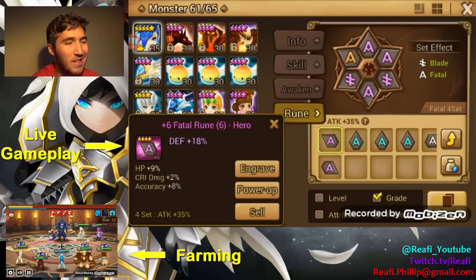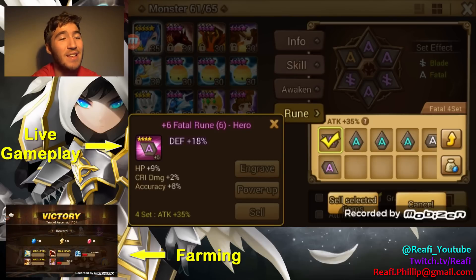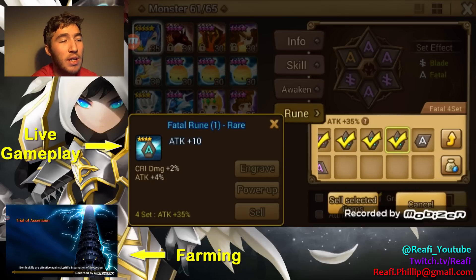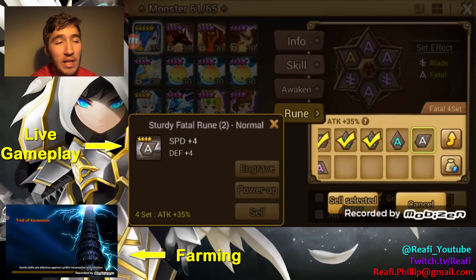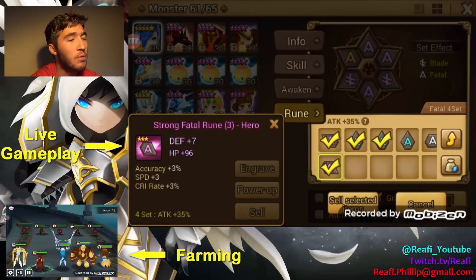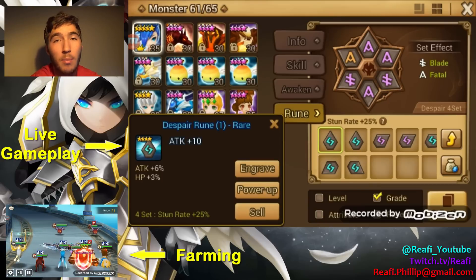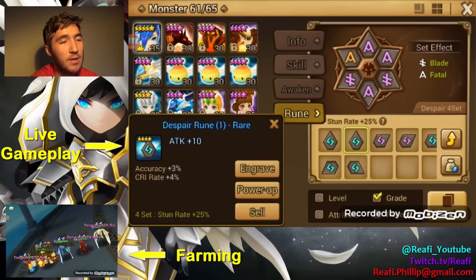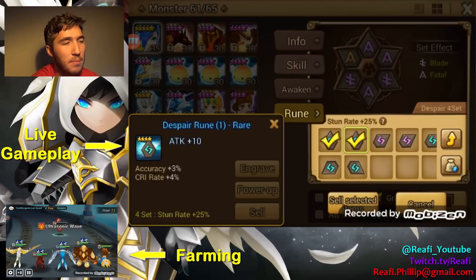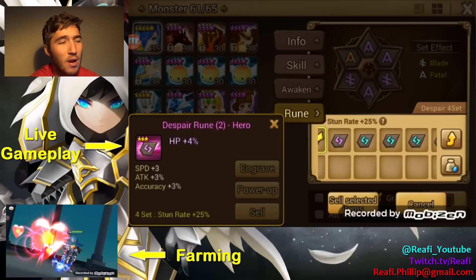Moving over to fatal runes — defense fatal, attack percent based four-set with defense percent main stat — no, that's not working. We want attack and crit damage on fatal runes. Speed on fatal can work — I'm going to keep it just in case. Speed, crit rate, accuracy on a three-star rune — get rid of it. Moving over to despair runes, which are becoming more available as we farm higher in Giant's Dungeon. We don't need attack-based substats. We want speed and HP percent — three-star runes we're moving past. We're looking at four-star runes now.